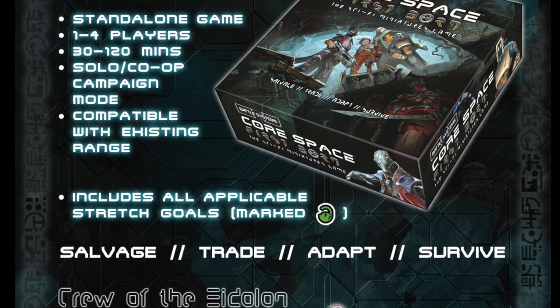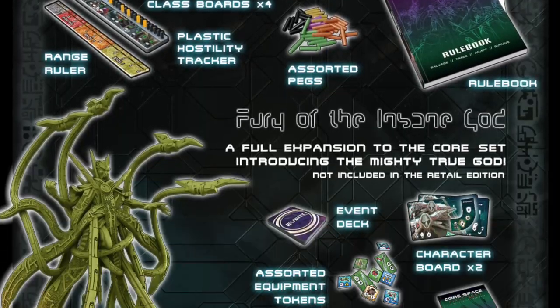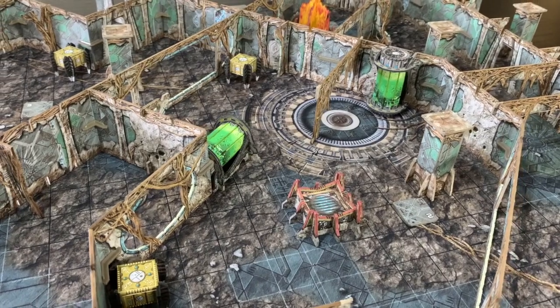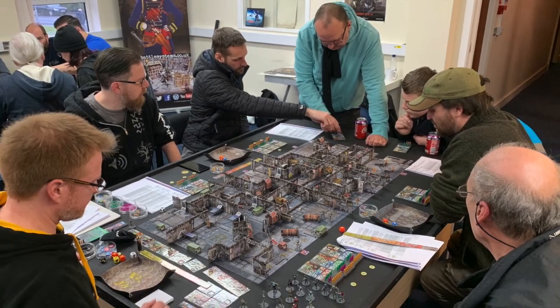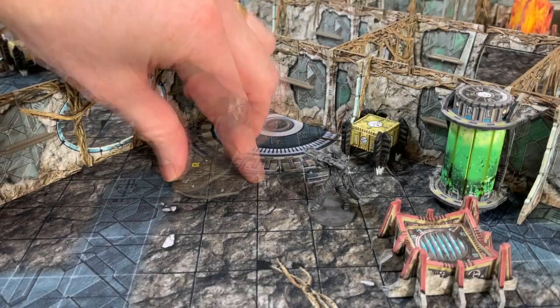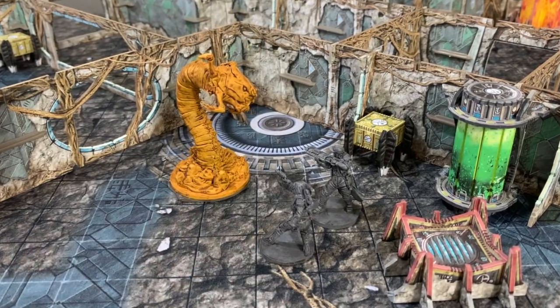Core Space: Firstborn is packed with over 450 deluxe components, from exquisitely detailed miniatures to beautifully illustrated terrain, and is fully compatible with the original game. Challenging seasoned veterans and newcomers alike, the addition of the Firstborn brings exciting new missions, campaigns and challenges to the Core Space galaxy.